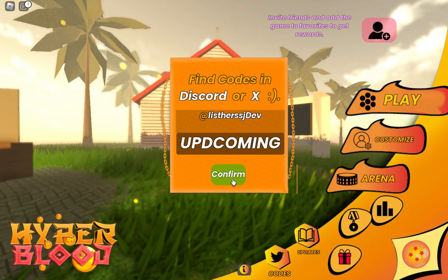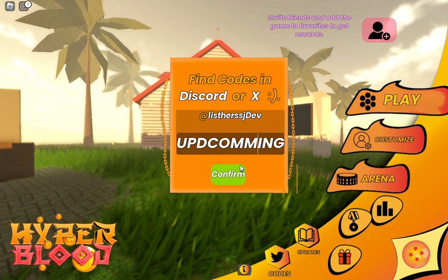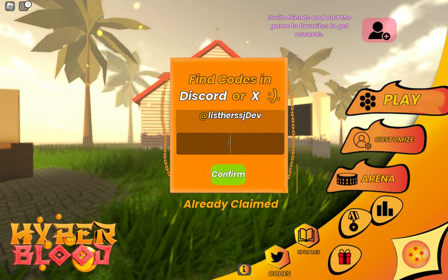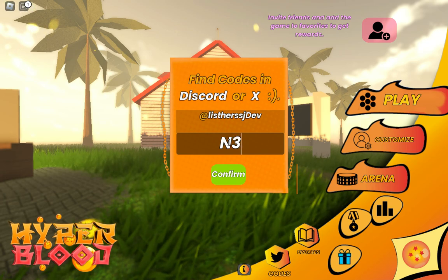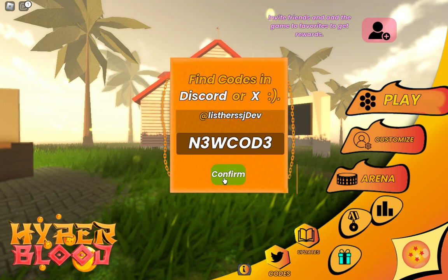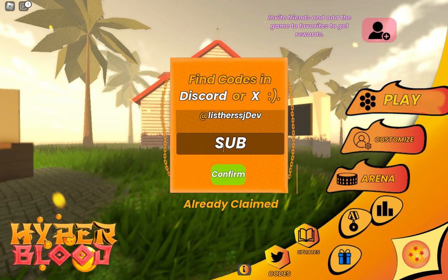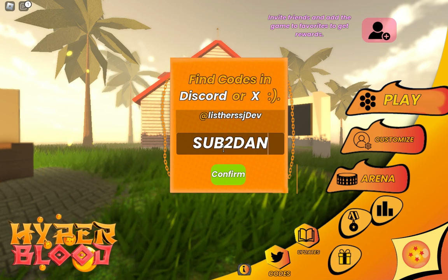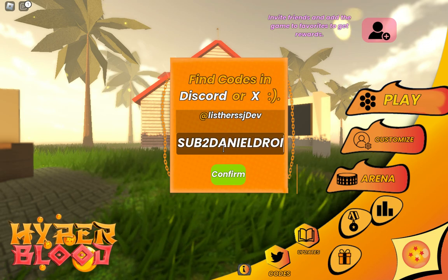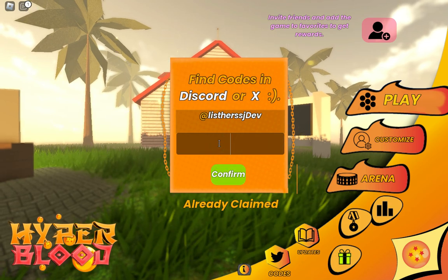We're going to use this one — there's a double aim code, update coming, loading — already claimed. I've already used this code. Next: N3WCOD3 — confirm, already claimed. Next: SUB2DANIELDROID — confirm, already claimed.